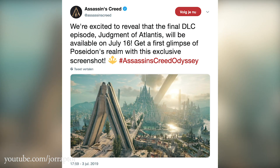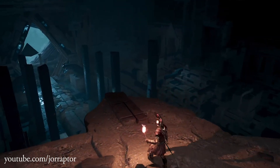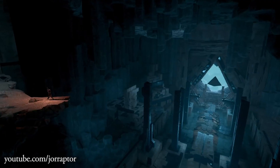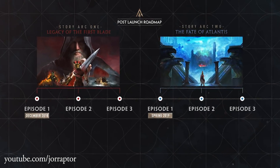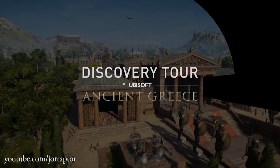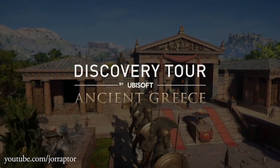We will be able to do that on July 16th. It will be available then for all season pass owners, and the whole Fate of Atlantis DLC is also available separately. This main menu will likely be the one we'll have forever, as the Fate of Atlantis episode 3 will be the final big paid DLC for the game, unless the Discovery Tour coming in early fall changes the main menu as well.